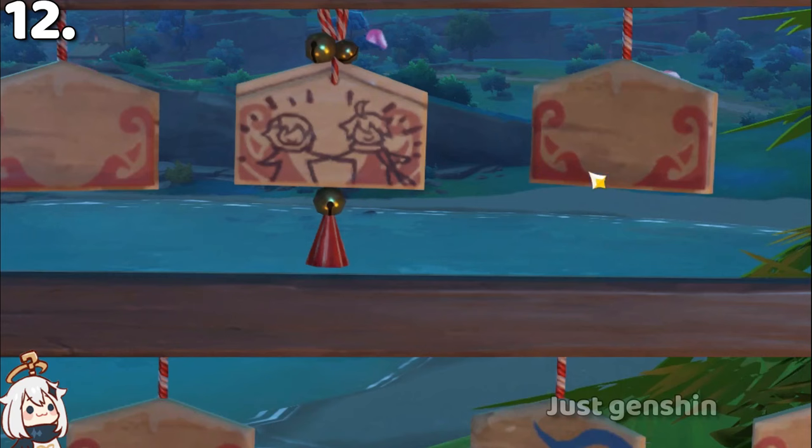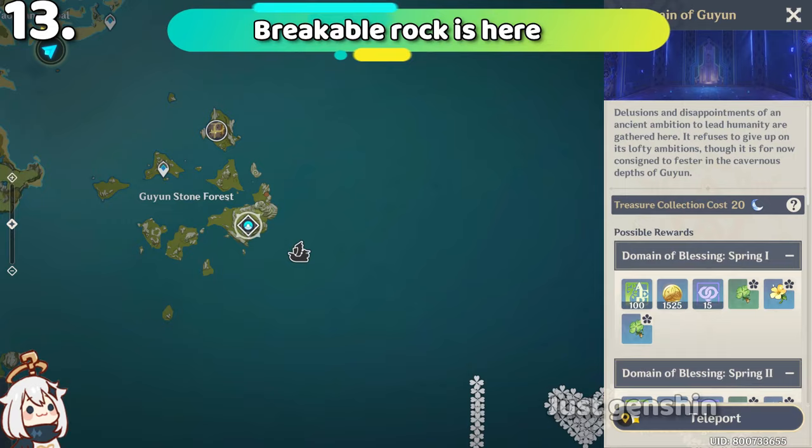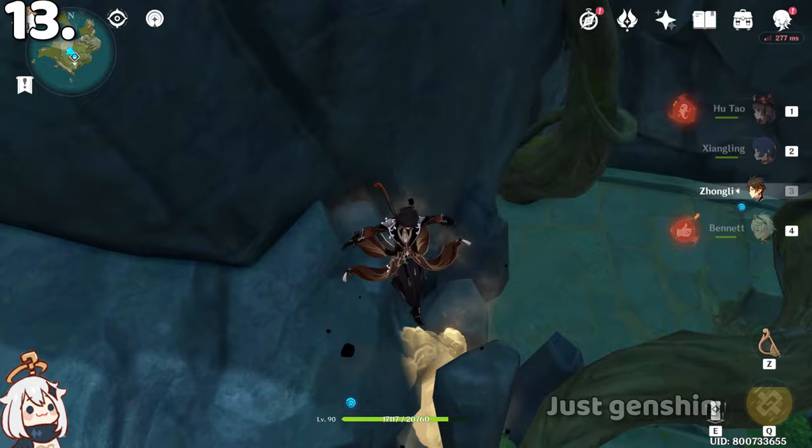If you come to Guyun Stone Forest and climb above the domain, you can see some stones which will break if you stand on them for a few seconds. This is probably a bug that hasn't been fixed, and it is the only place where this happens.